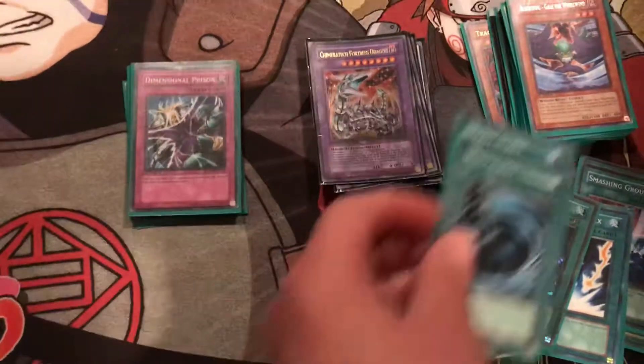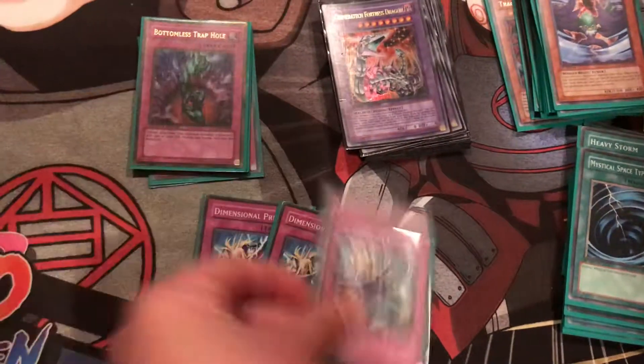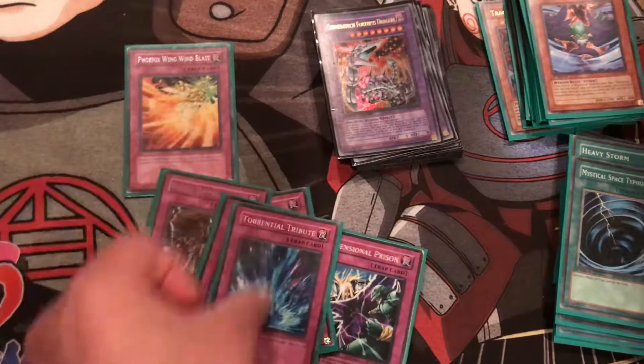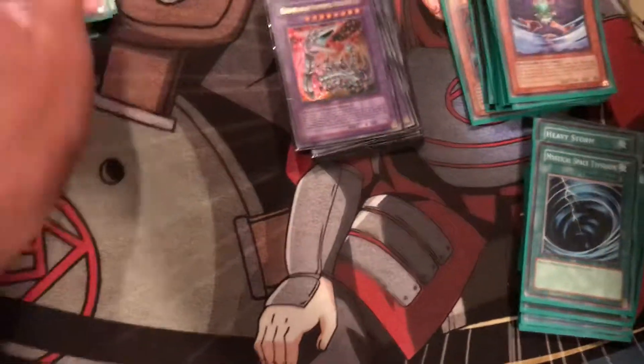Heavy Storm and Mystical Space Typhoon for spell and trap card removal. For trap cards, you got three Dimensional Prison, two Bottomless Trap Hole, two Royal Oppression, Mirror Force, Torrential Tribute, and Phoenix Wing Wind Blast. So that's the traps.